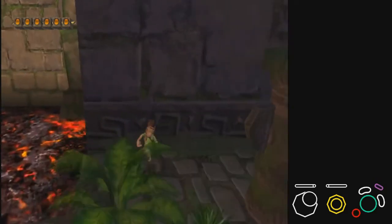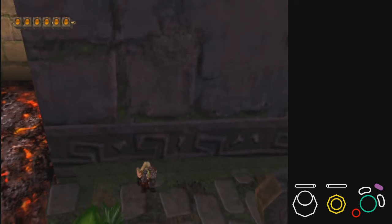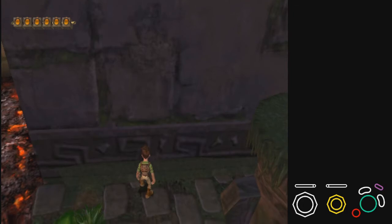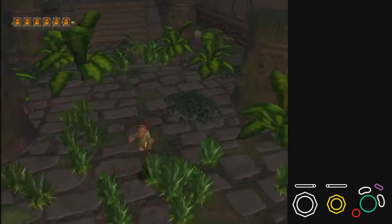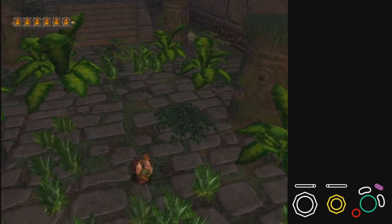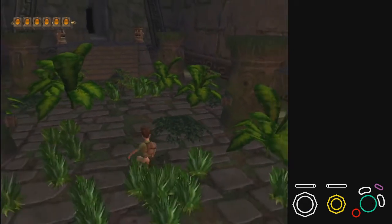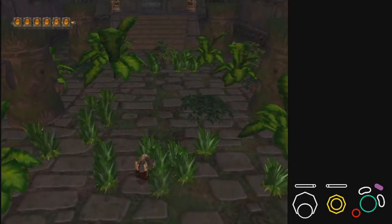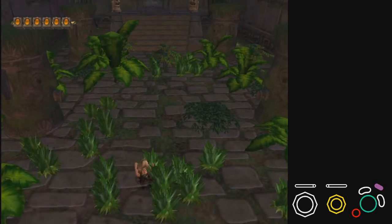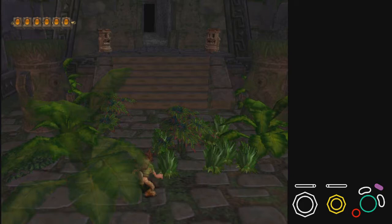Actually, this counts if you're against a wall — so I kind of lied. You don't have to be moving. I'm holding against the wall and I can still do a triple jump. So you at least have to be holding a direction; the control stick basically can't be in neutral. It has to be in a direction. All you do to do a triple jump is hold the direction, let go of crouch, and press jump.